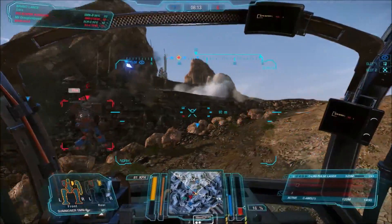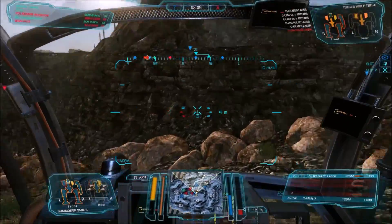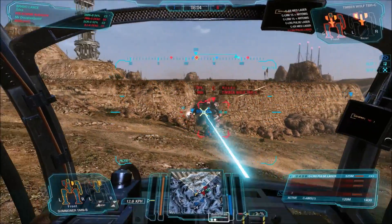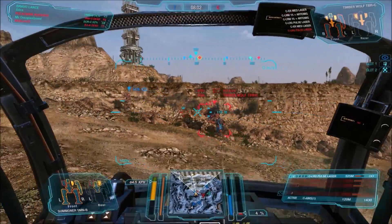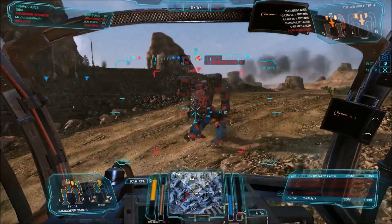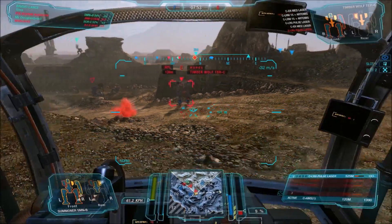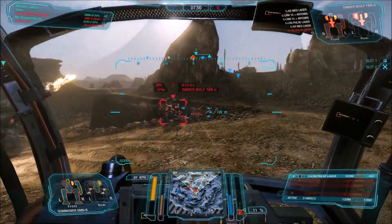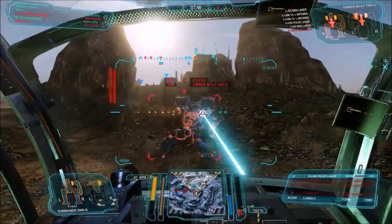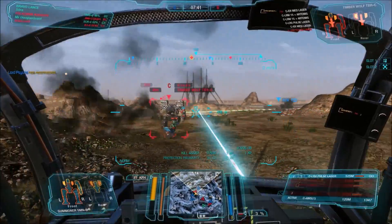That side is also kind of a big target. When you mount SRMs into the side torso of a Summoner it creates that little disc on top where the missile launcher is actually located, and people can easily tell that you have mounted SRMs or some sort of missile rack into your Summoner. That makes people really want to blow up that particular torso and side of your mech.